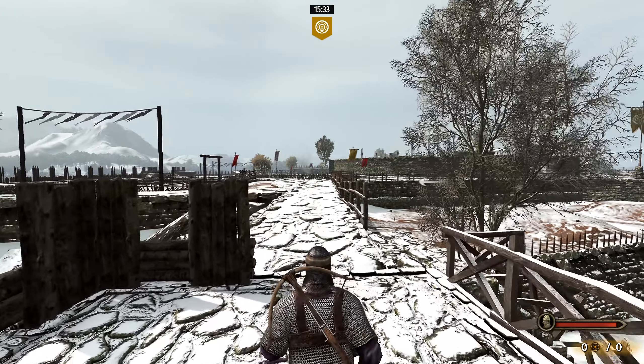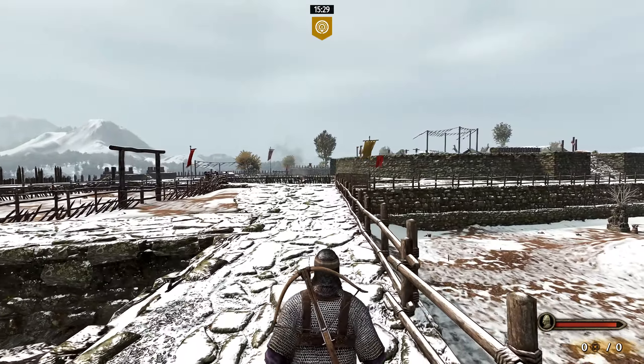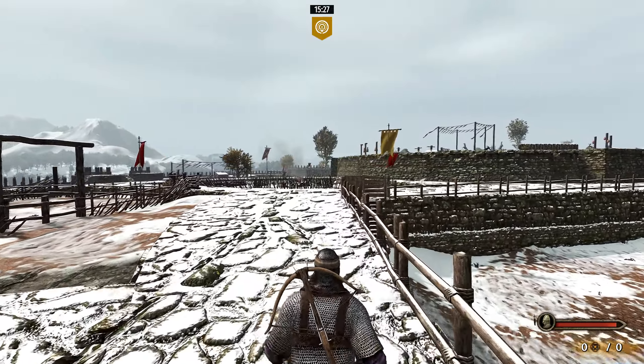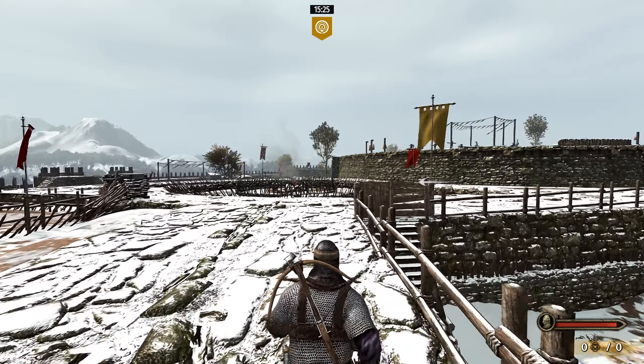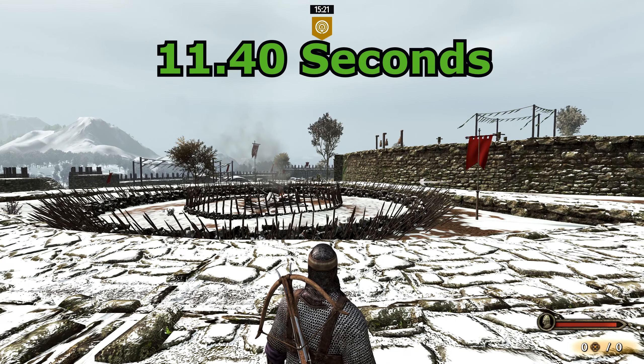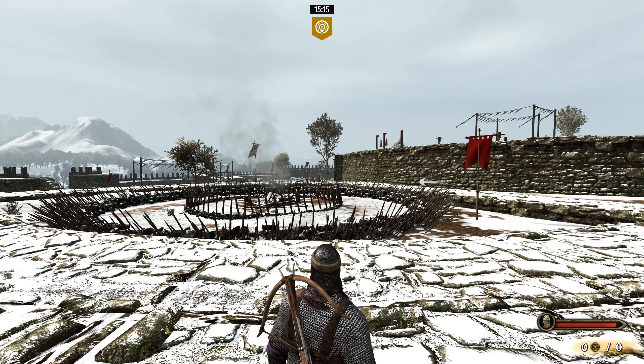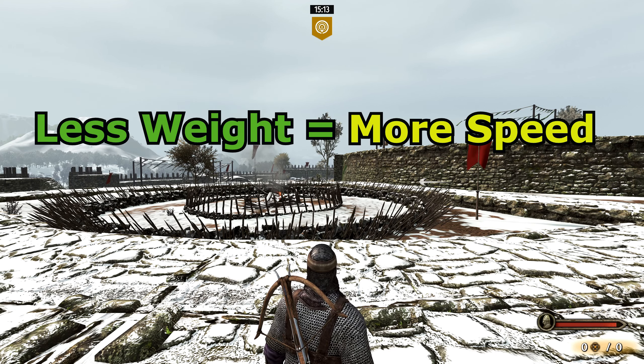In this final shot, I've dropped my shield just to demonstrate how much having your shield really alters your movement speed. To summarize: de-equip your items to gain a little bit of movement speed, and most of all, just remember that less weight equals more speed.